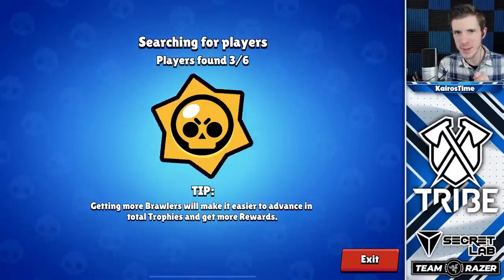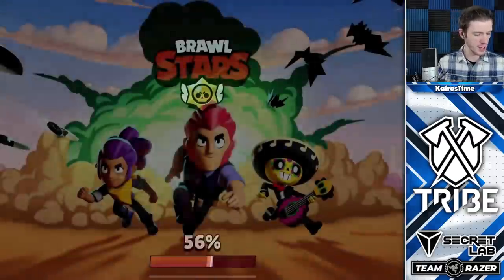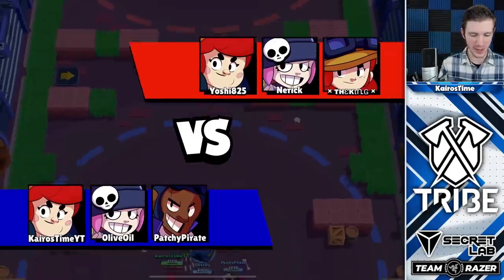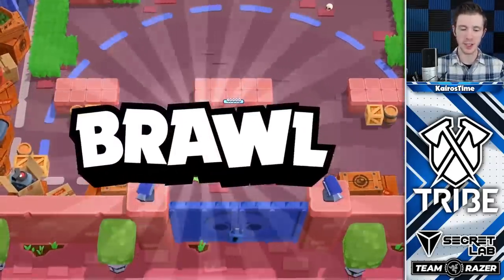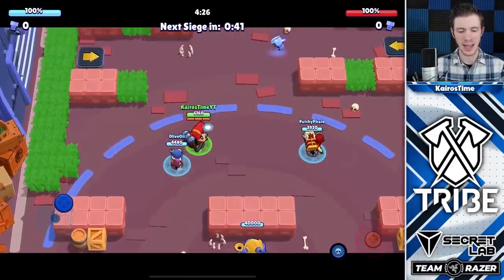We are going to be jumping into some Siege, some top level gameplay here. We're going for the best comp around, namely for this map. That's going to be Brock — if you've got a skilled Brock — then we got Pam, who's just completely OP, especially in this mode, and then we also have Penny as well.